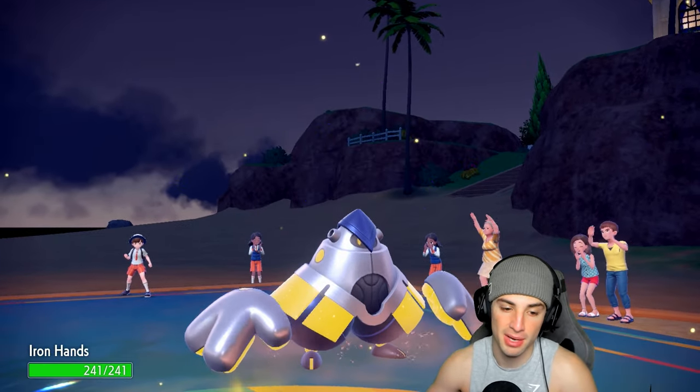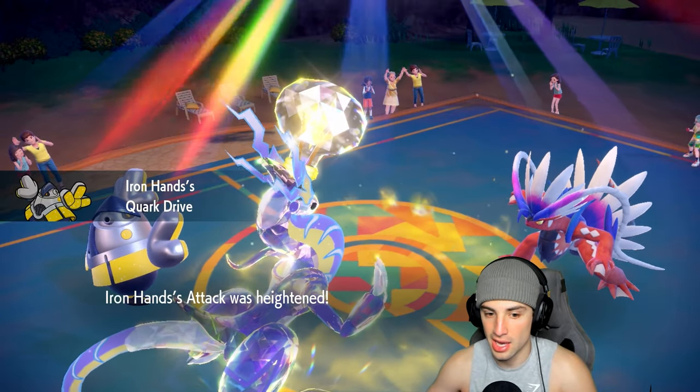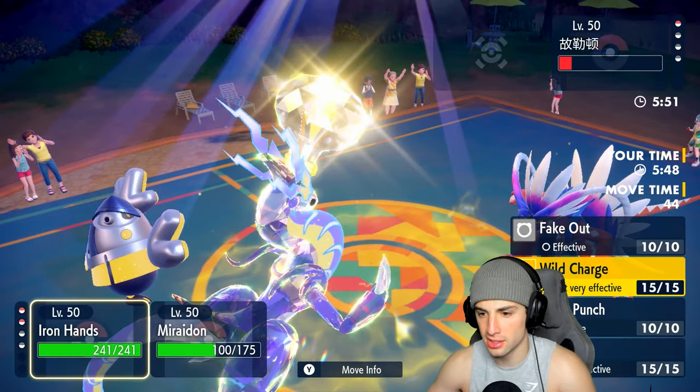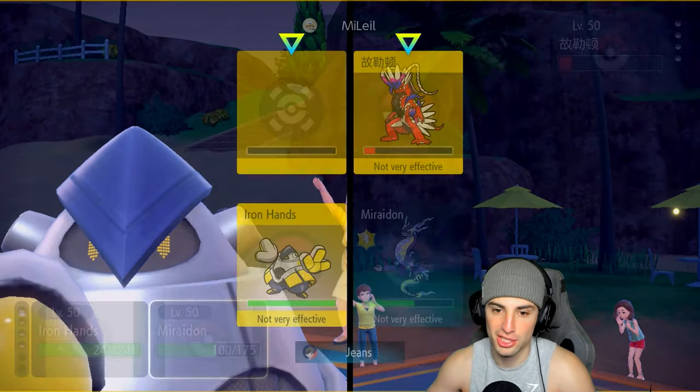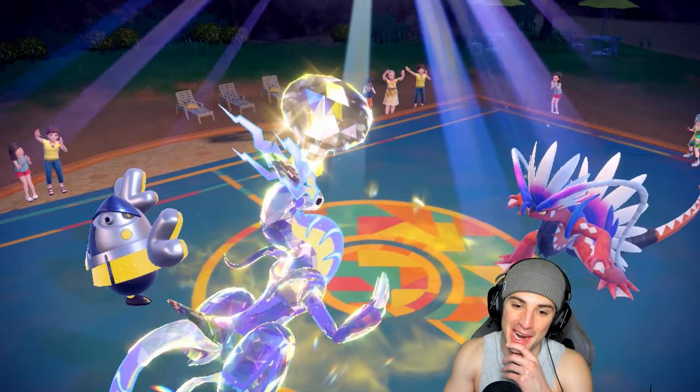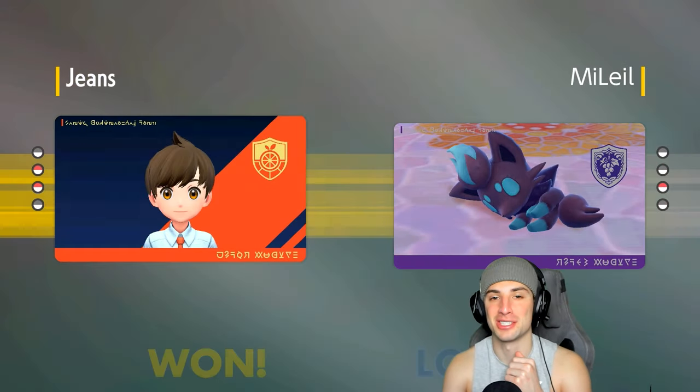Iron Hands comes out - we go for Fake Out. I wish I didn't have this charge because I'll do some damage to my own Iron Hands, but luckily Iron Hands is Assault Vested. They cancel the match regardless - bounce-back win in match number two. Let's hop into our third and final match and look for a winning record.